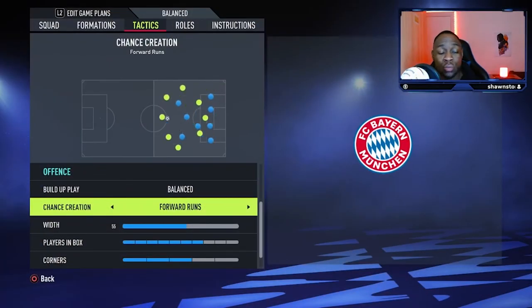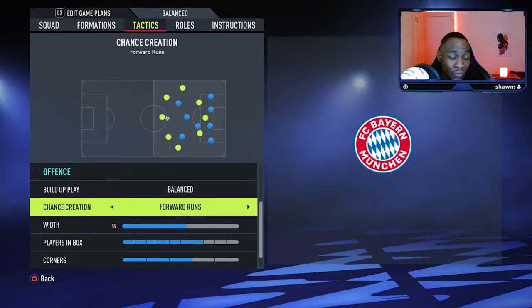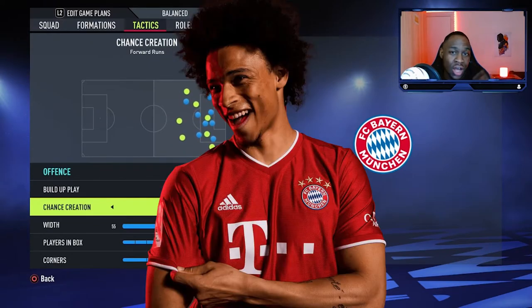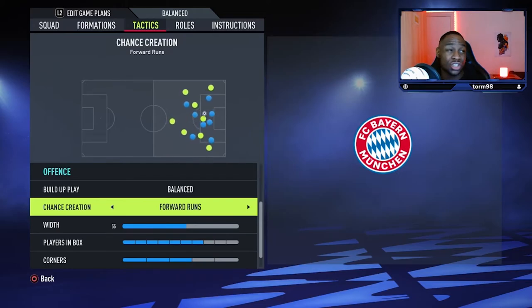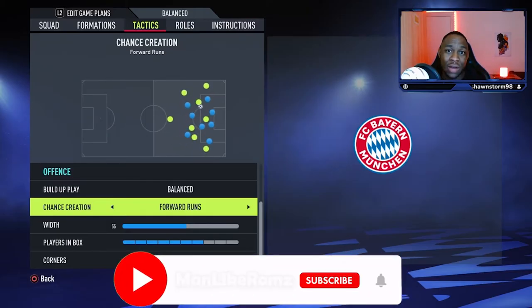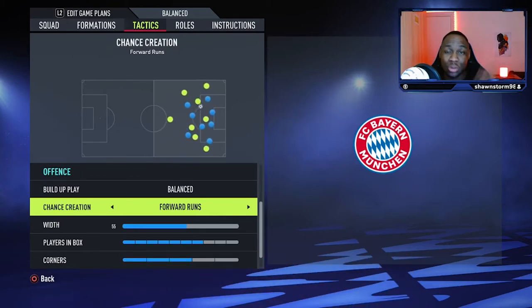Moving on into the chance creation, we are going to go with forward runs. It is crucial that when you win that ball back, you are attacking the opposition's goal as quickly as possible. I would advise that you press high, so that when you do get those forward runs, you have Sané, Gnabry, and Lewandowski going in behind and hounding their team's back four. If they're isolated with their centre-backs, it's a 3v2 or a 3v1, and you're able to get those lovely finishes on goal.